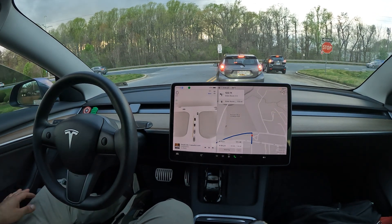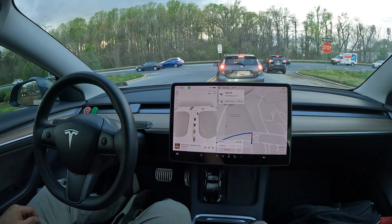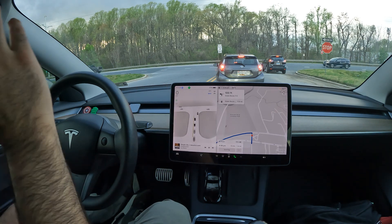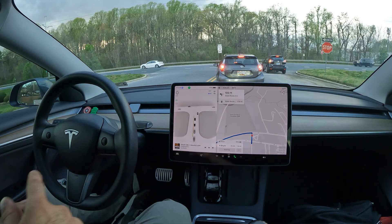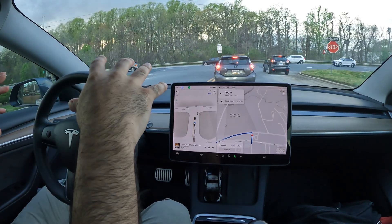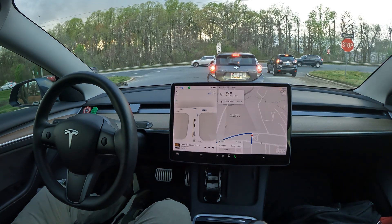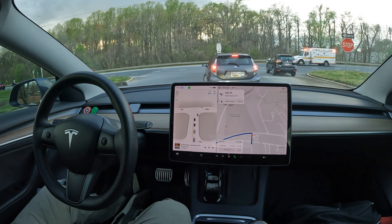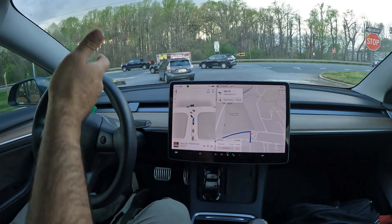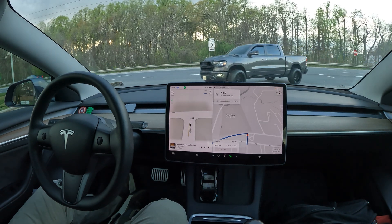Welcome to the channel. Special video — FSD 12.3.4. We're looking to make a left onto a highway where there's oncoming traffic going 65 miles per hour plus. Our goal is to make this left. Look at all these cars just waiting over here. Cars are just zooming at us on this highway and there's really no opportunity. Now all these cars should go since there was a spot — you see three cars go at once. The question is: what does FSD do?